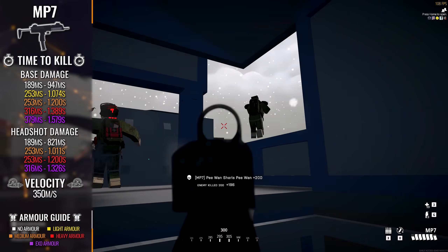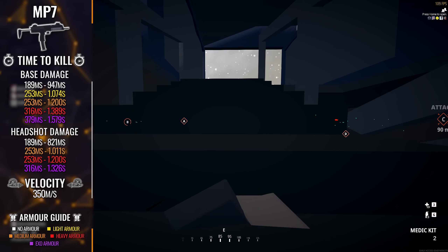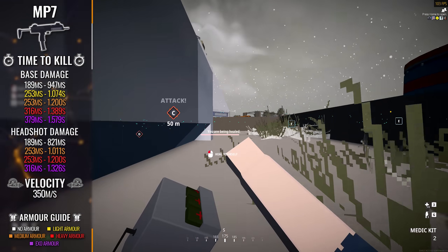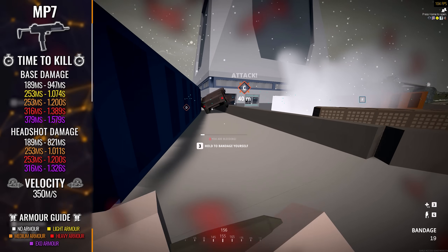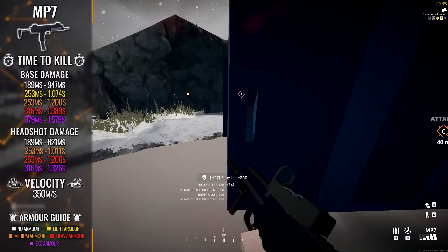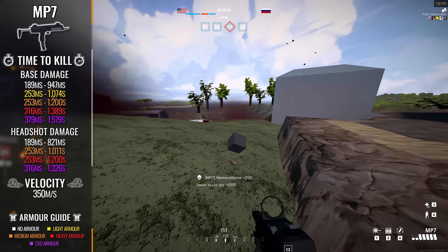This segues us nicely to the time to kill. All time to kill measurements in these reviews are theoretical — assuming all bullets hit the chest or head area with 100% accuracy and no bullet travel time. The MP7 with body shots sits anywhere between 189 milliseconds and 947 milliseconds against unarmored targets, ballooning all the way out to a whopping 1.579 seconds in the worst case scenario of engaging an exo armor wearer at minimum damage range. In a CQC environment against a completely unarmored target, this is an incredibly potent time to kill — it beats out some assault rifles and makes the MP7 a real CQC powerhouse even within the SMG category.